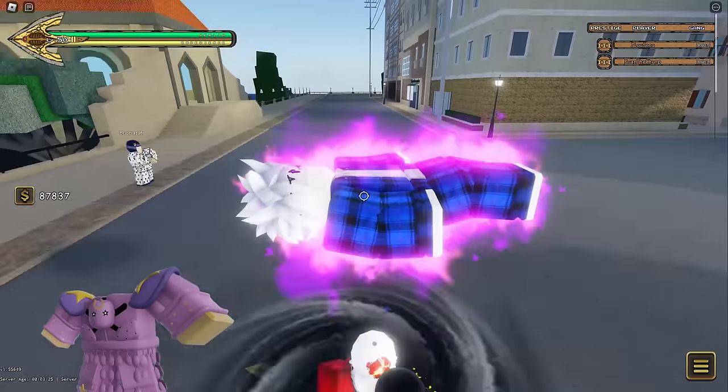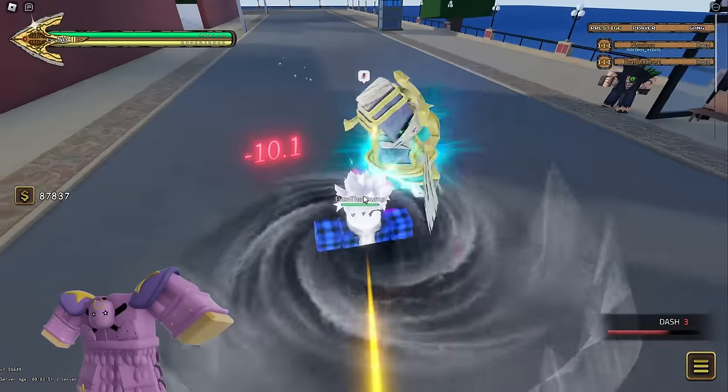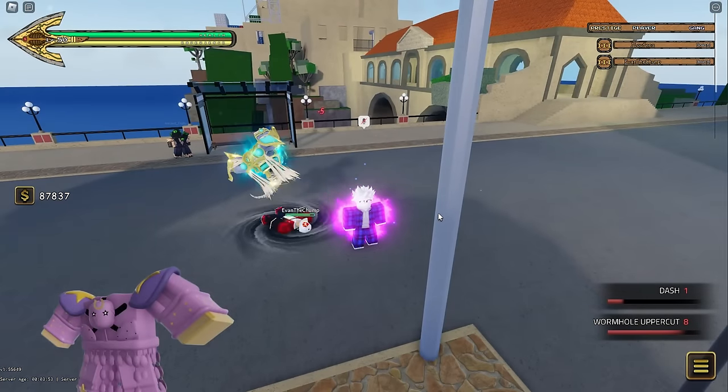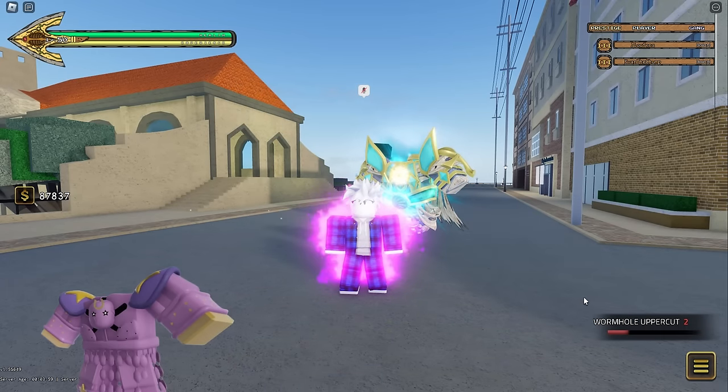Don't randomly throw out Wormhole Uppercut — most people expect it. Rather, use it after dashing away or use it when you get a block break. Also, Tea Time sucks — it's the same issue as Stone Free where it costs too many skill points and has a wind up. Just don't bother in my opinion.